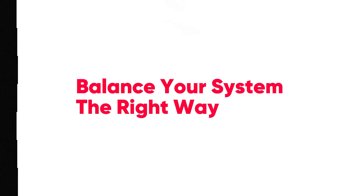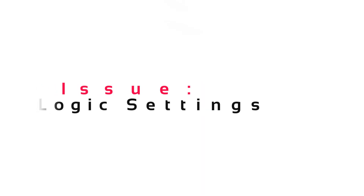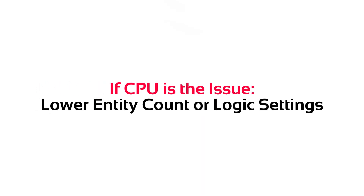To balance your CPU and GPU better, sometimes you might need to turn down your graphics settings if your GPU is the bottleneck to improve performance. If your CPU is the bottleneck, sometimes you'll need to address in-game settings such as entity detail or number of entities when the game supports it.